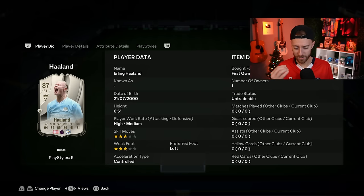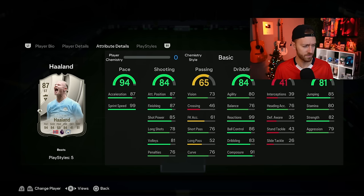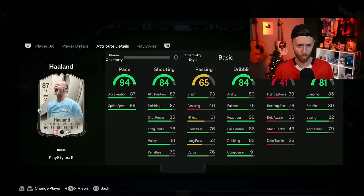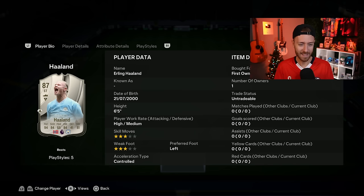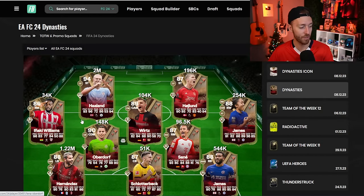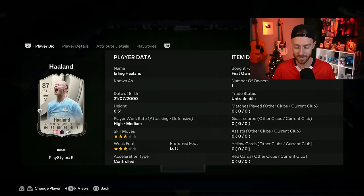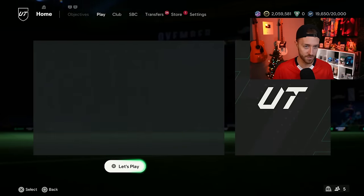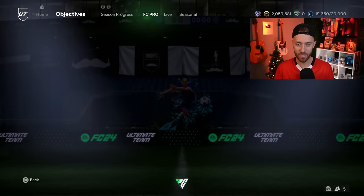The free Holland that EA gave out to anybody who played the game before November 1st — they kind of did a madness with this card because they gave him a different play style plus: Quick Step Plus. Holland is a controlled acceleration type player, but this card has 99 sprint speed and 99 reactions with Quick Step Plus. He's 3 star, 3 star. This card actually has more pace than his 94-rated Dynasty card, which has 93 pace and costs 2 million coins. The shooting and other stats are lower, but the pace and play style plus upgrade is making some moves on the market.